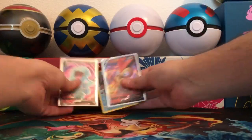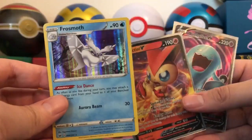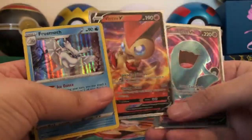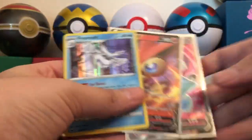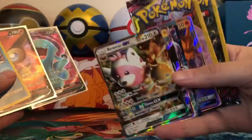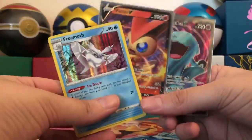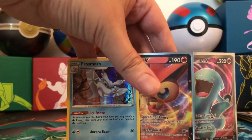So we didn't end perfect today, but what did we get, guys? We got a Frossmoth Holographic, a Victini V, and a Wobbuffet Full Art V. What a great Valentine's Day opening! Guys, please subscribe and hit that thumbs up. Again, three subscribers away from our next big milestone of 400, and these are all the prizes we announced at the beginning. Thank you so much for watching — hope you guys enjoy the rest of your Valentine's Day with your loved ones. On behalf of Big C and Little C, we will see you next time.